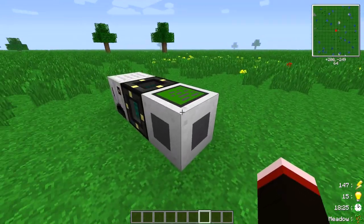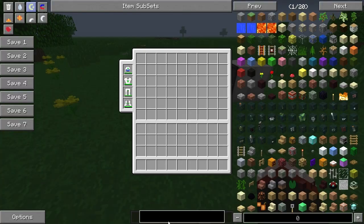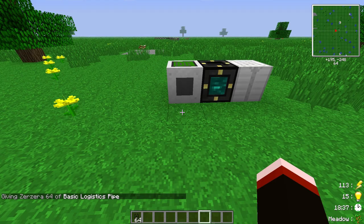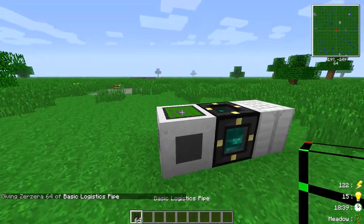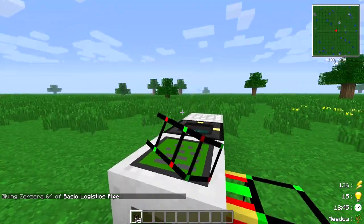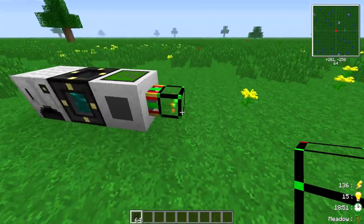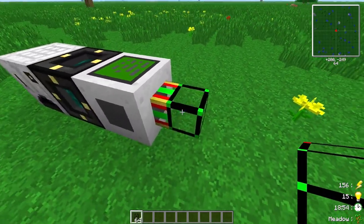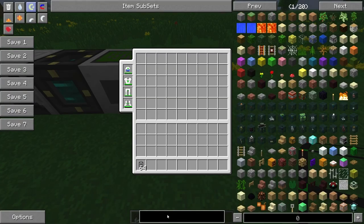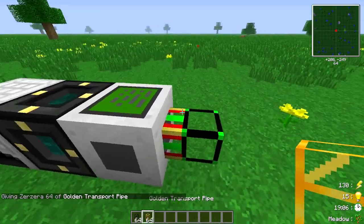A quick note about the block: the pipes only connect to certain sides. If you hook a logistics pipe to the top it doesn't connect, but if you hook it to the side you see the power connection. Every logistic system needs this power, so we'll always start with this. Let me grab some regular gold pipes to make it easier.